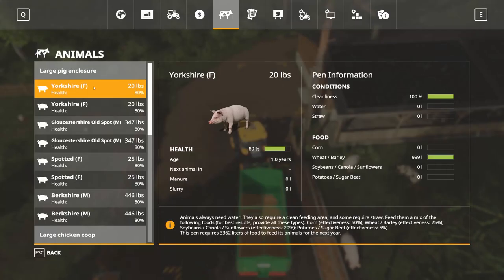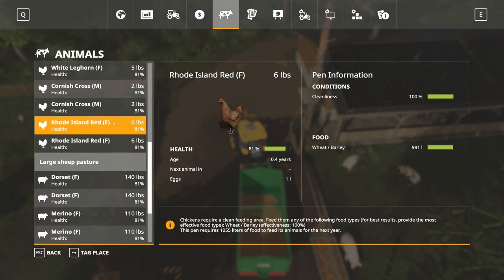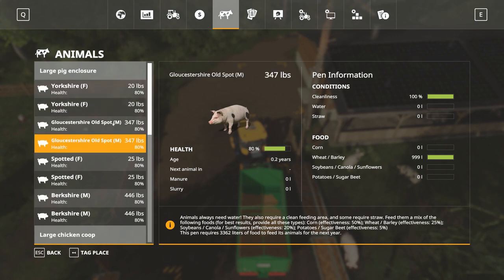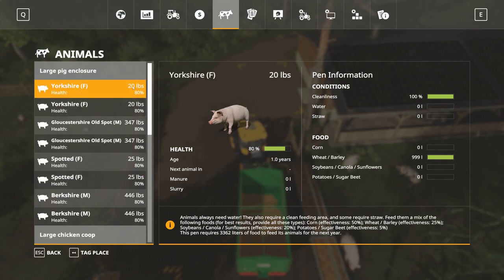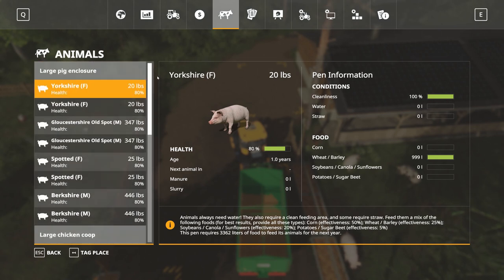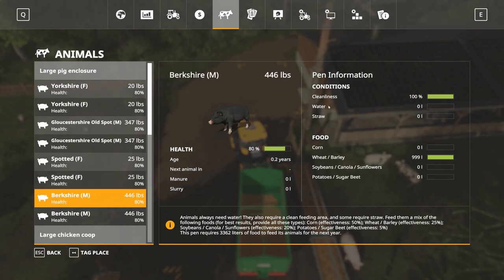The same thing with the pigs as with the sheep — you're going to see each individual animal listed. So if you're going to do a lot of animals, like 100 pigs of all one kind, you're going to have 100 individual entries. This pen requires 3,362 liters of food to feed its animals for the year.